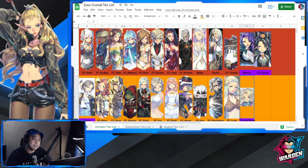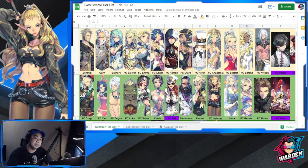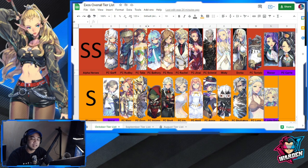That covers the new additions and changes for the October tier list. I didn't want to re-discuss all the old heroes since those discussions remain the same. For those who want to see the full tier list, I'll put a link in the description so you can see who you want to focus on and develop for your team. Thank you for staying this far — please subscribe, click the bell icon, and like the video. Stay safe, take care — this is the Warden, and I'm out.